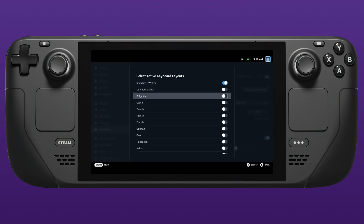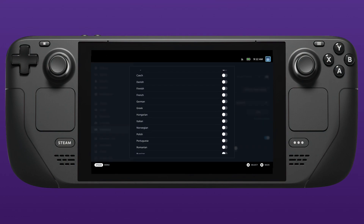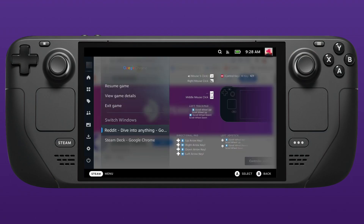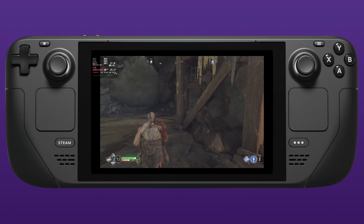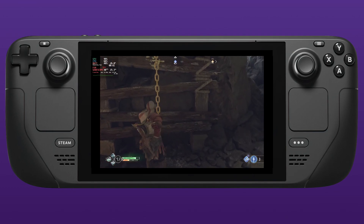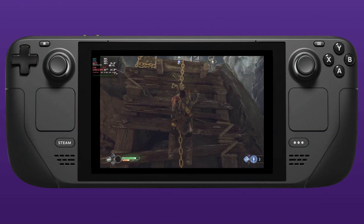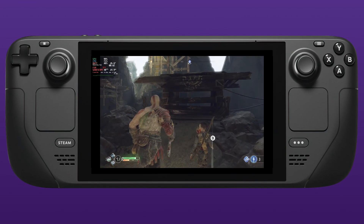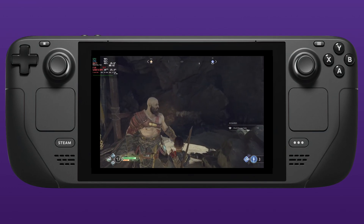Here's a big one for those that use third-party launchers or need to open websites to authorize games: there is now support for multiple windows within one application or game. When you're in a game and hit the Steam button, if there are multiple windows you now have the option to switch between them, so you can get to those browsers that suddenly get hidden.